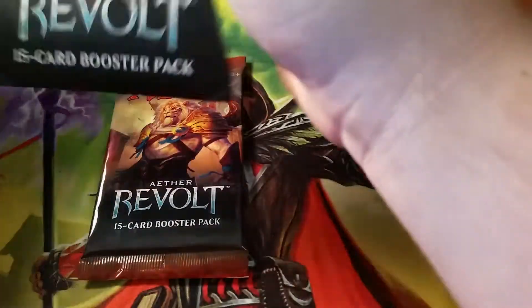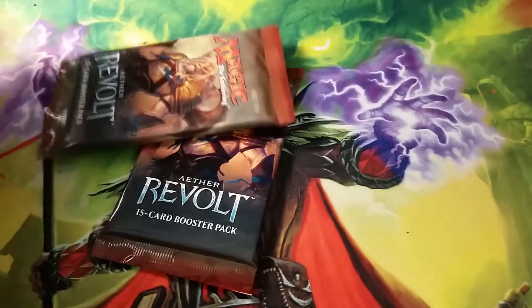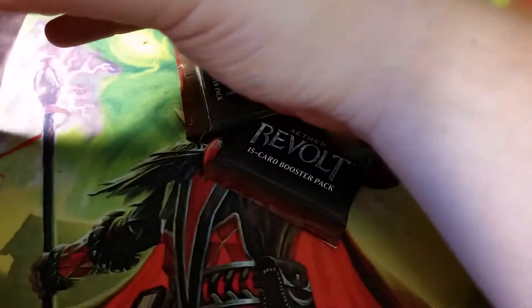Welcome back! Today we're going to open up some more Aether Revolt packs in a new episode of Hunt for an Invention. We haven't had the greatest luck with this set so far — pulled a couple of decent things but nothing really crazy fantastic. Walmart had packs so I bought packs, even though I don't love the cardboard packaging. This is pretty deep into the series — I think this is like episode 16 or something. Let's see if we can finally end this series with a bang.